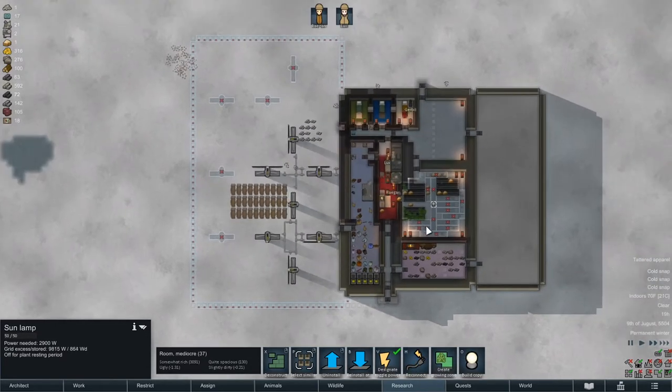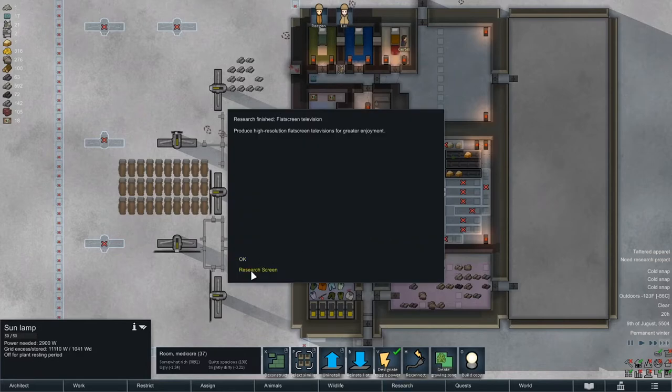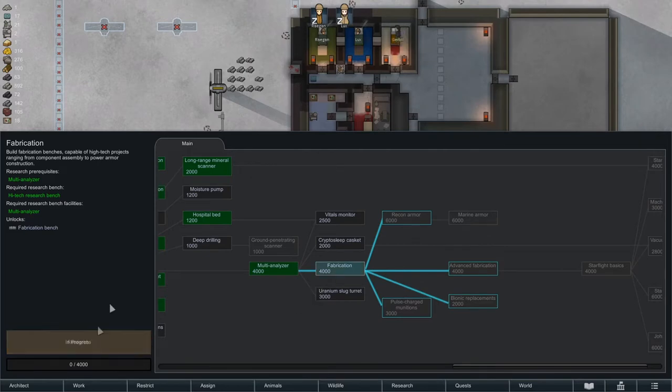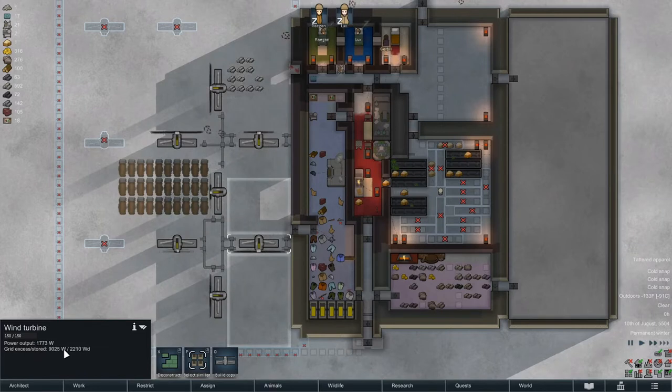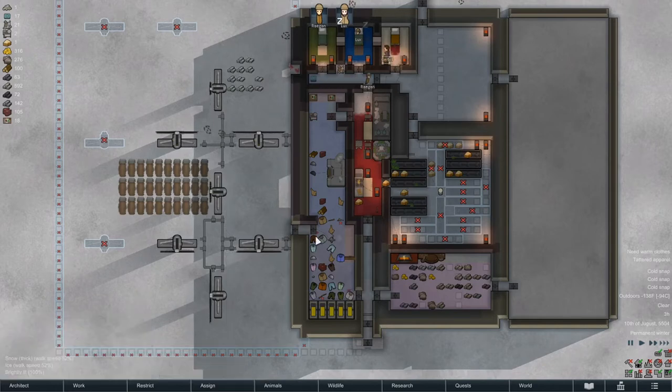Now it's nighttime so it's off anyway. We should be golden for food. Flat screen television — done. Fabrication. Vitals monitor. Let's just start cruising. Look at this. Hopefully once the batteries charge, this chills out. I assume the batteries have to be fully charged for the zuts to start happening.